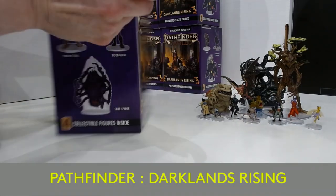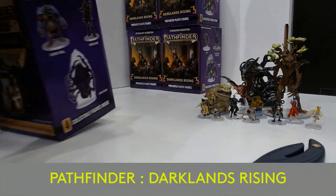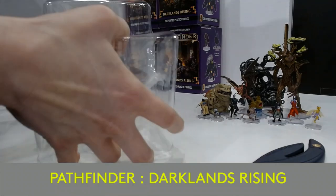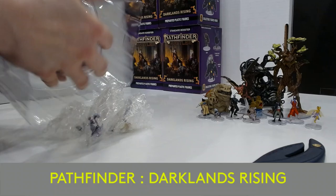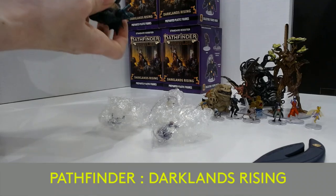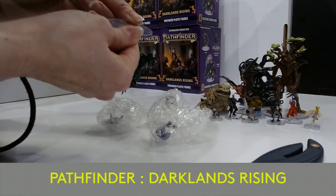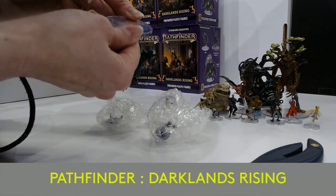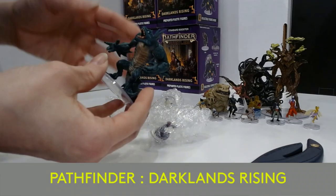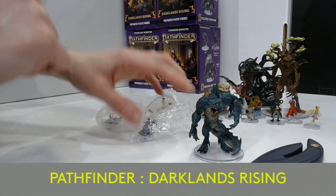Moving on to a super light box again. Super light does not mean awful, as you can see by some of these other pieces. We have a Fleshwarp Gonatine — basically a creature of the Black Lagoon here, with lots of fins and spines and very, very cool looking.